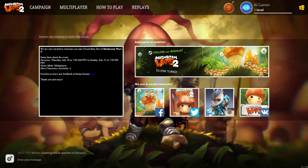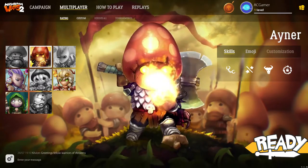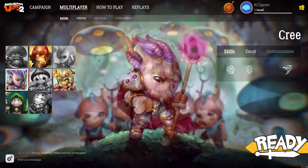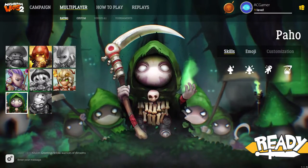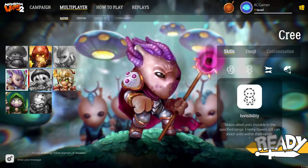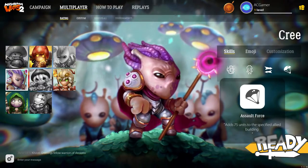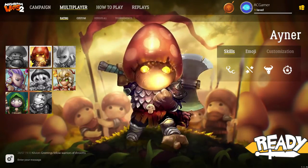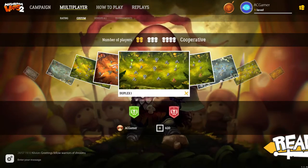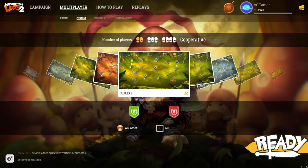We need to go to custom so that we can actually play against each other. It's asking me to pick a picture of who I want to play. Only four of them are activated at the moment. Each one has different skills, but I don't think this actually affects us because this is for rated games. This game is published by Zillin Wales.